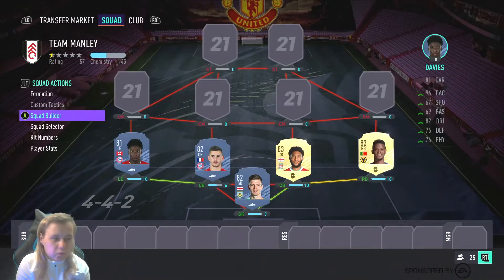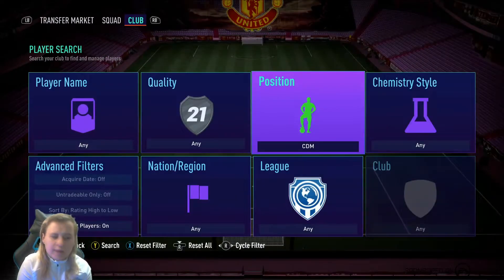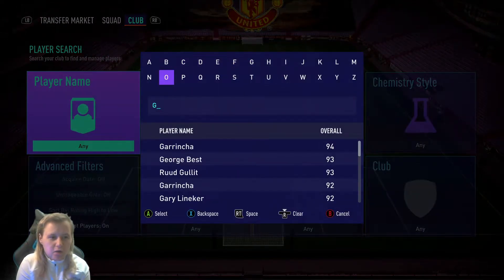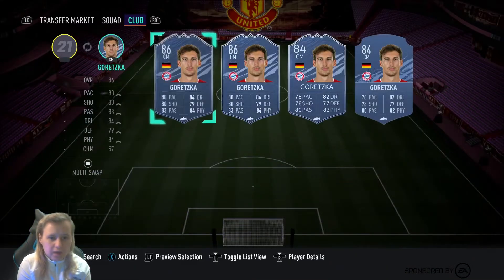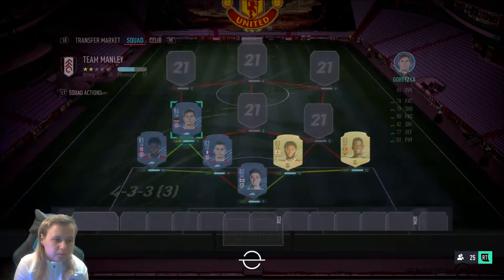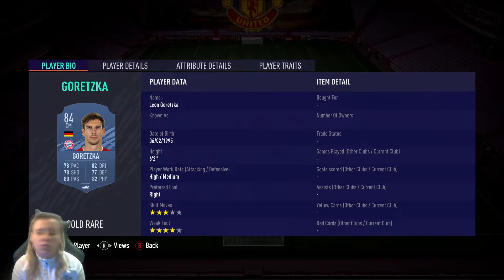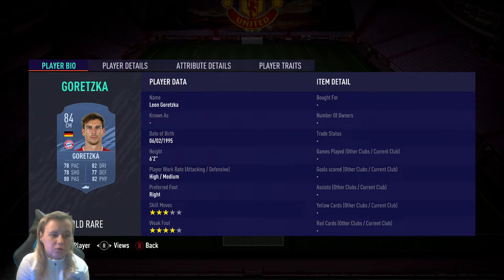We're just going to change the formation quickly. At left CDM, we're going to go with Goretzka. He's a very good card this year — I can't say I've personally used him myself, but overall he's a solid card. His in-form is even better if you can afford it, but as this is only a 200k team, you probably can't. Goretzka is 6'2", so he's good enough to win defensive and attacking headers. He's fast, and 4-star weak foot means he can use left and right foot to pass the ball. He's got good shooting for a CDM, good physical to barge players off the ball, good dribbling, and good passing.